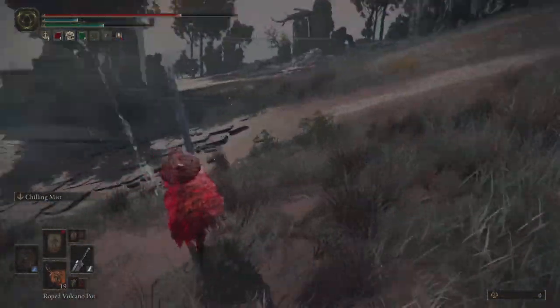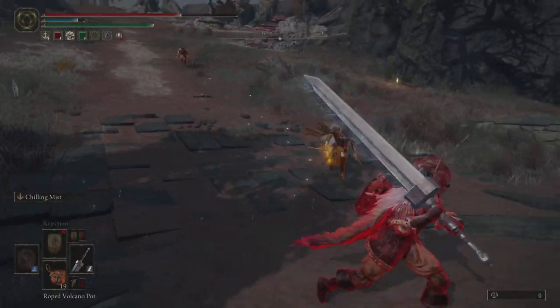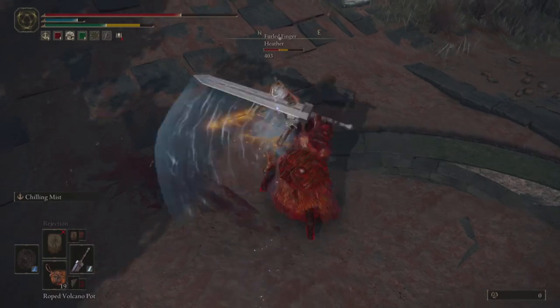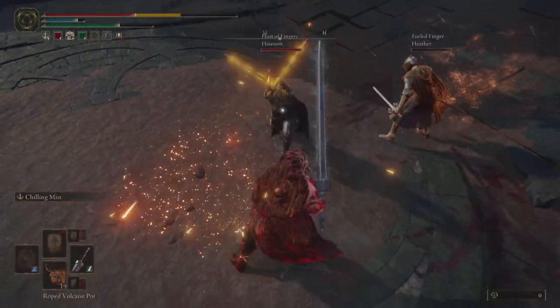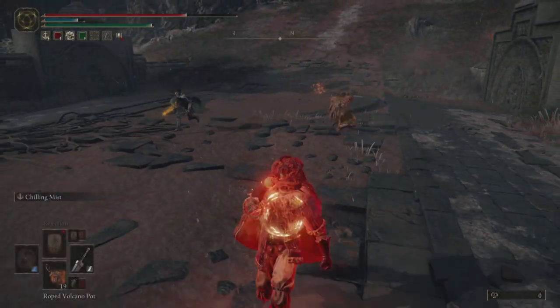Next up we have a 3v1. This is going to be a demonstration of how to play when you have opponents that are likely going to stunlock you. None of them have very high poise damage weapons, but we are running very low poise, so we're going to get stunlocked.